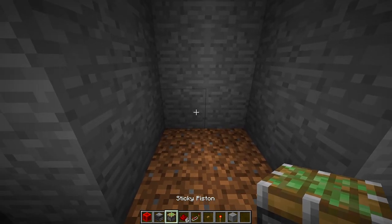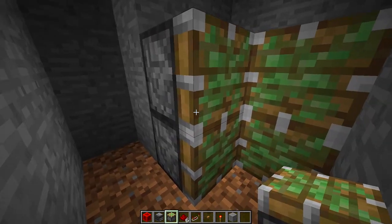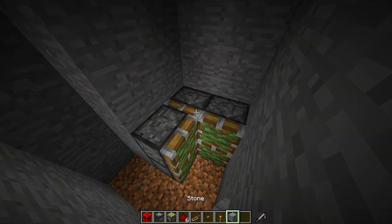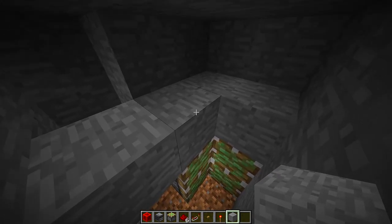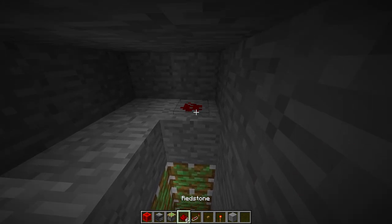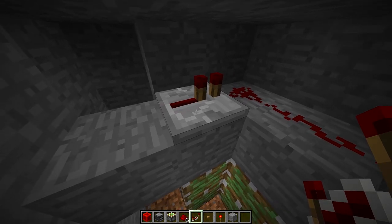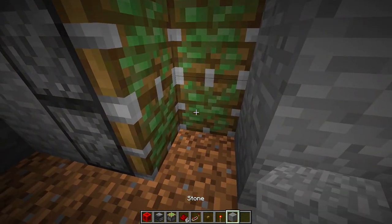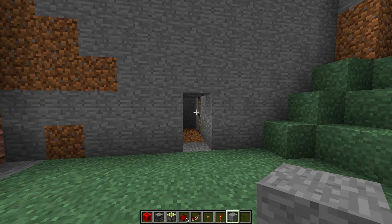Now get your sticky pistons and place four sticky pistons on one side, then turn and place two more sticky pistons, giving us six sticky pistons total. Then get your stone blocks and place stone on top of each piston, plus one more stone block at the end. Next, place two pieces of redstone dust, then place a repeater and right-click it once, then add another piece of redstone dust. Finally, fill in the stone next to the sticky pistons — that's our door set up.